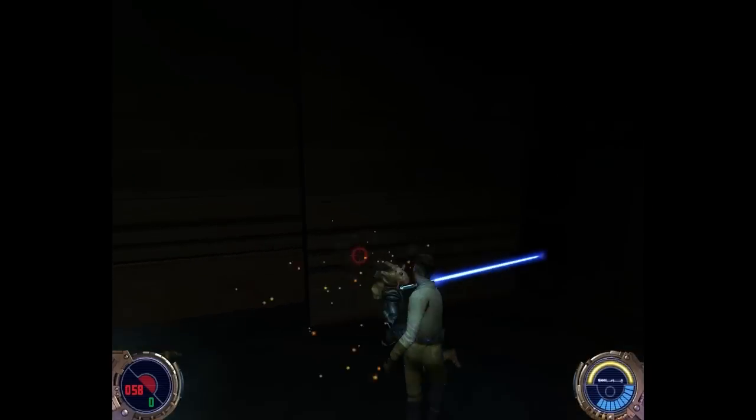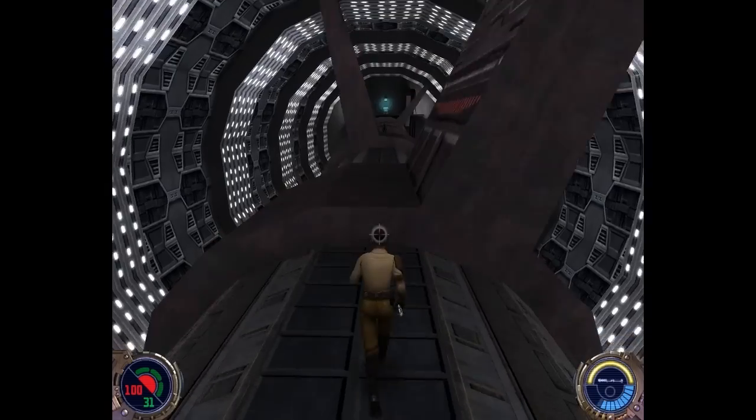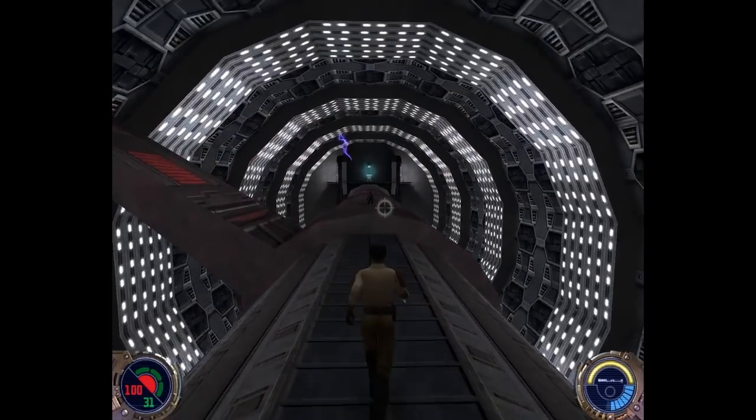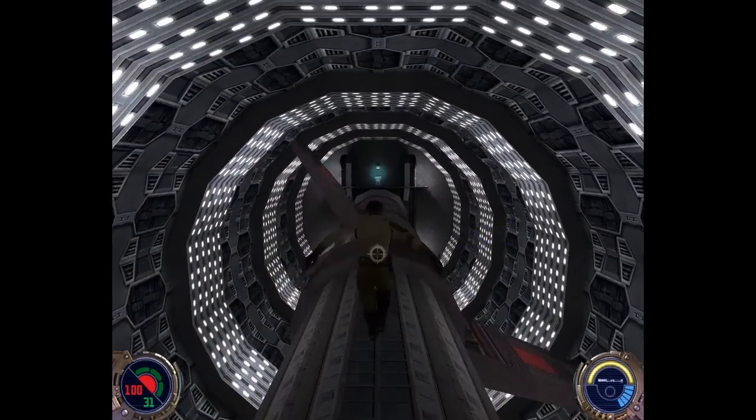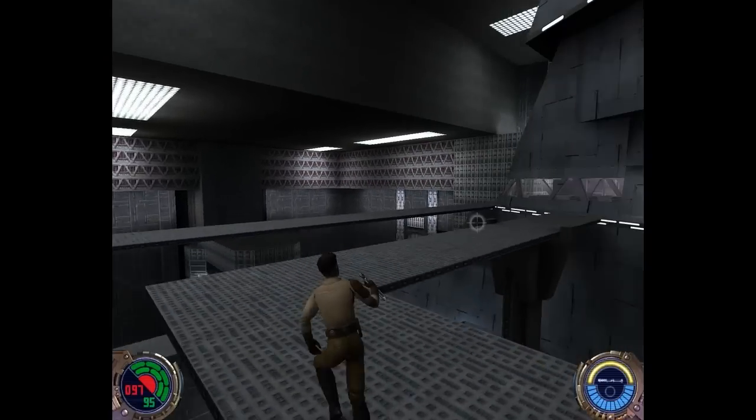Furthermore, the levels on Bespin offer some fantastic large sprawling areas for combat, as well as showing off incredible scope that doesn't ever really dwindle throughout the entire game. The levels across the board are really well designed, and some of the environments in particular are titanic in size. The textures are all very detailed and varied, and there's a lot of variety in their layout from mission to mission.